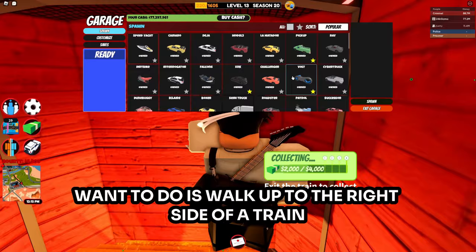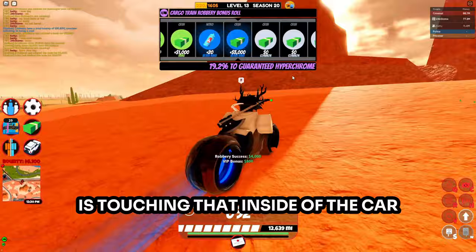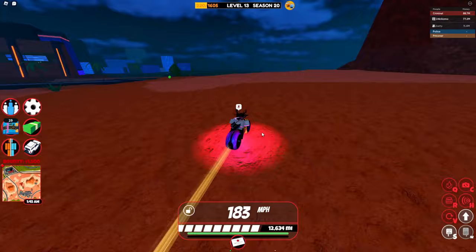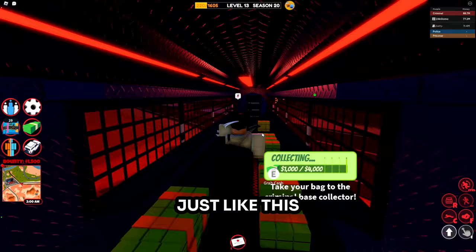To escape, walk up to the right side of a train and spawn any car of your choice. Make sure the right side of your avatar is touching the inside of the car — if done correctly you should be able to easily escape. This works on both trains, but there's also a different strategy for the passenger train where you can get into the back of it.